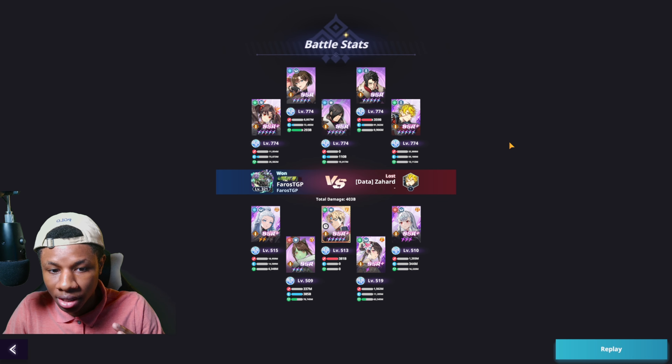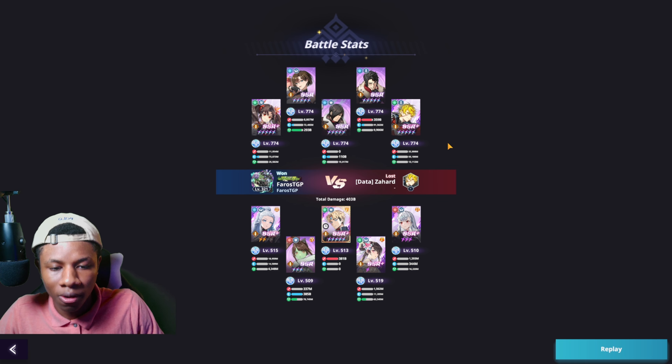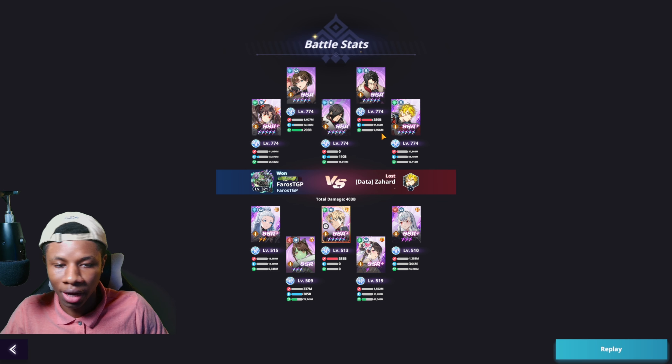Zero damage — he was literally in the center of that madness and didn't receive any damage whatsoever. It's actually a good thing that he doesn't have provocation, because if he did, enemies would focus on him constantly and immediately drain all his essence stacks. Without provocation, enemies aren't really focused on him, so he preserves the five essence stacks and once they do hit him, he absorbs it and receives no damage.